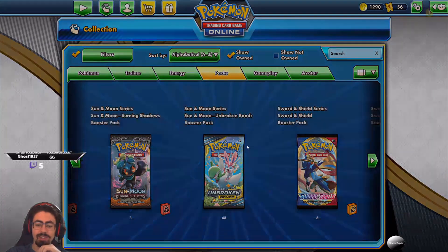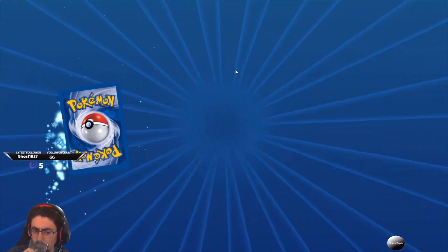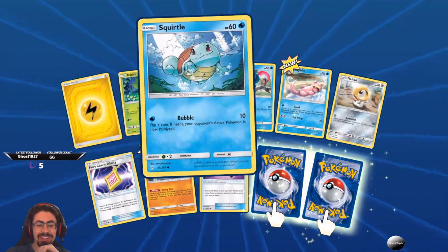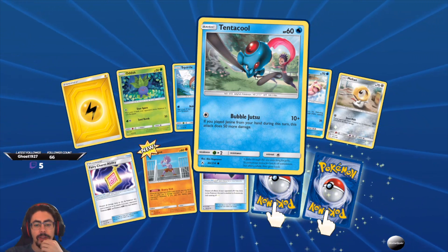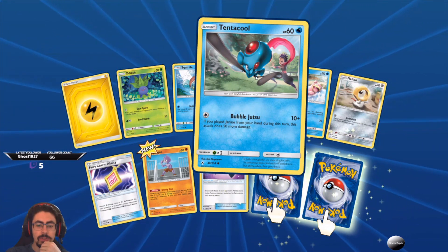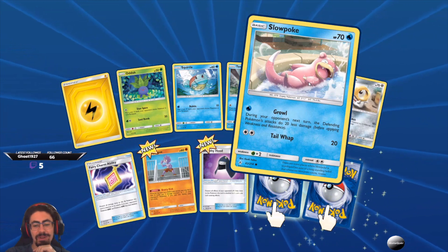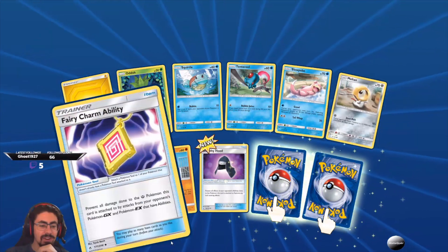What do we have from our second Unbroken Bonds — not Unified Minds, sorry. That's a cute Squirtle, very cute Squirtle. Another Oddish. Really cool tentacle artwork. Bubble Jutsu — if you played Janine from your hand during this turn, this attack does 50 more damage. Really like this artwork. Slowpoke — Growl: during your opponent's next turn, any Pokemon's attacks do 20 less damage. That's just Slowpoke being Slowpoke. Got something on the Meltan which is quite cool. Another Fairy Charm.